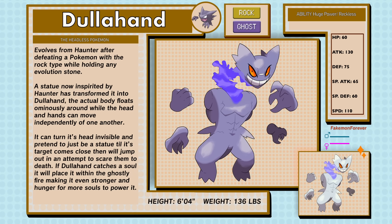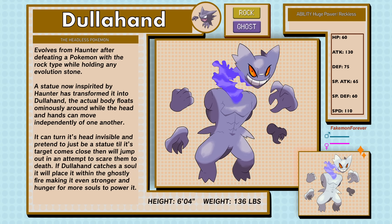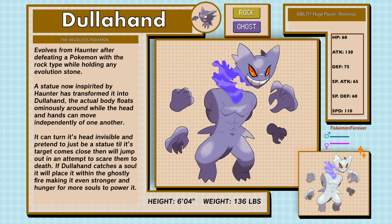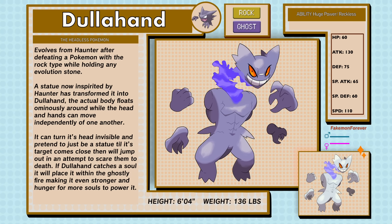Dullahan, the headless Pokemon of Rock and Ghost type. Evolves from Haunter after defeating a Pokemon with a Rock type while holding any evolution stone. A statue now inspirited by Haunter has transformed it into Dullahan. The actual body floats ominously around while the head and hands can move independently of one another. It can turn its head invisible and pretend to just be a statue until its target comes close, then it will jump out in an attempt to scare them to death. If Dullahan catches a soul, it will place it within the ghostly fire, making it even stronger and hungrier for more souls to power it. Dullahan have the abilities Huge Power and Reckless.